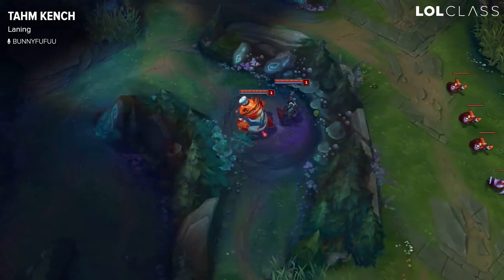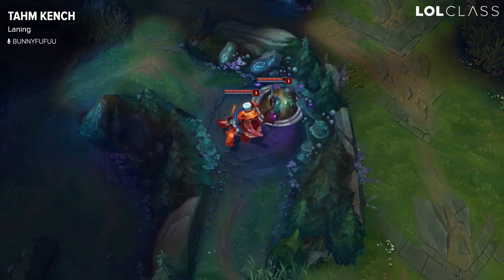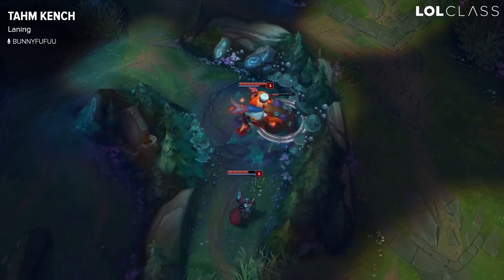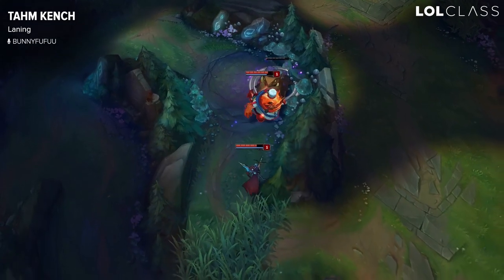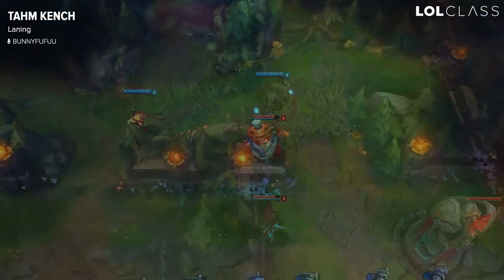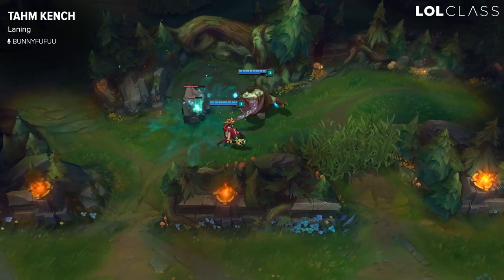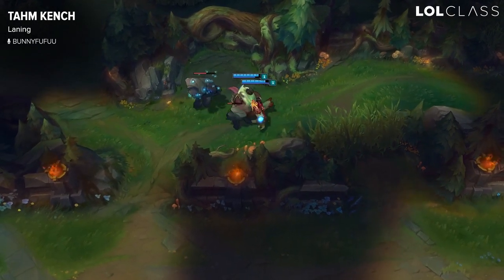When you're doing Gromp with Tahm Kench, it sounds small but it can actually make the difference between winning and losing a game at high level play. Whenever you're doing Gromp, throw him towards the lane so you can get to the lane faster to pick up the EXP, and hopefully it'll help with the RNG side of things because you'll most likely be able to get all three melees.